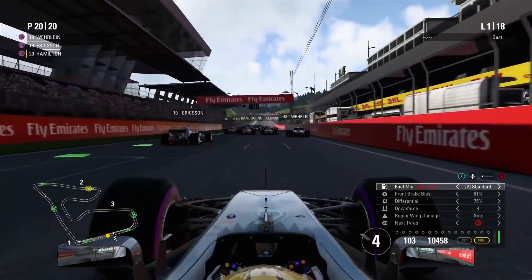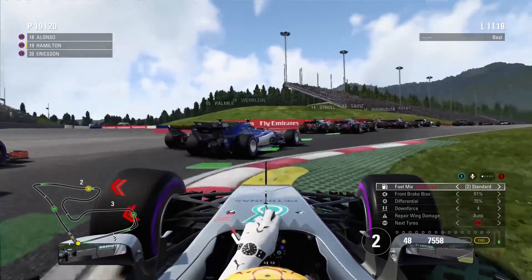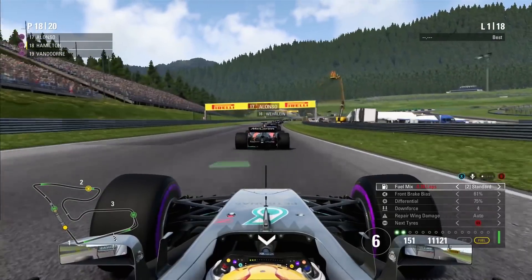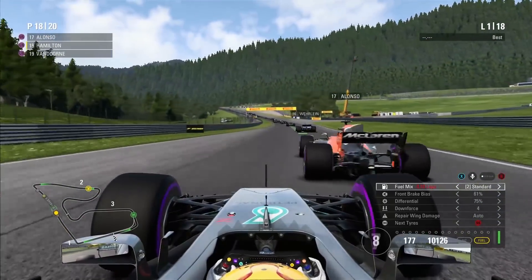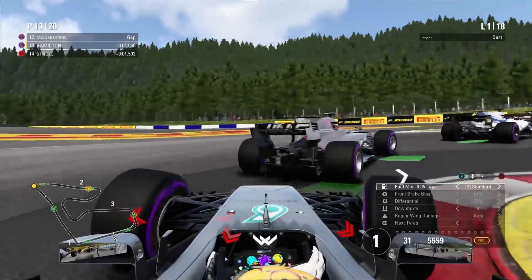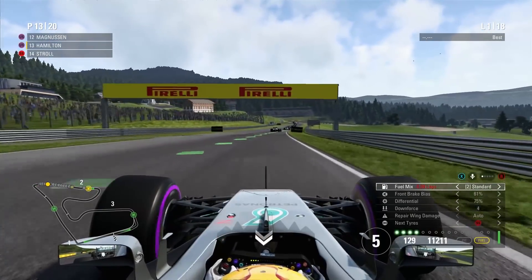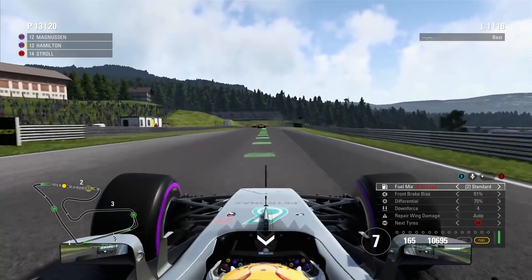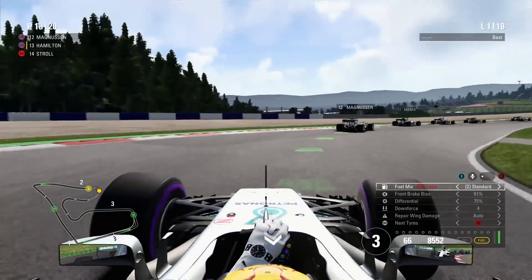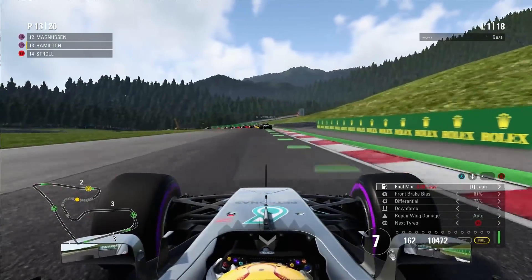The traction control kicks in and that has not been the ideal start. We've got auto gears on so I don't need to worry about that. Down the inside of a couple of cars at turn one — not exactly the best exit. It's so odd: we basically sit our foot on the accelerator and just steer around. Going for the dive bomb! I don't know why the AI braked so late there. Alonso went for the dive bomb on me as well — they broke way too early at that corner.